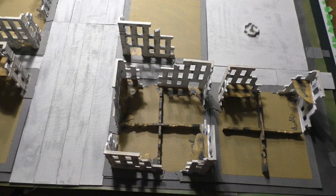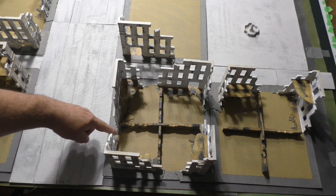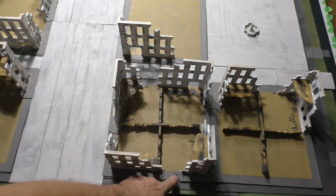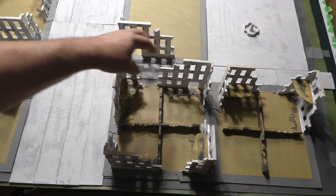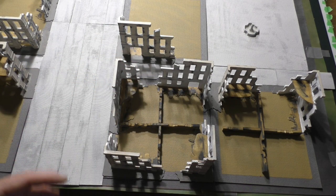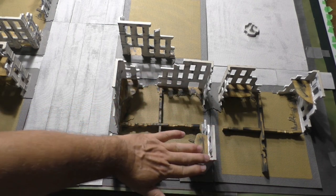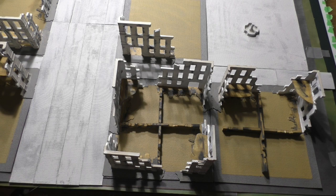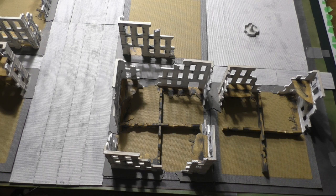Battlefront considers four walls to mean a complete building — a full house the tank cannot enter. You have to assume it has walls with windows so you can put your hand in to move troops, but it's a fully built house in game terms. If you decide to have just one, two, or three walls standing, then the building is destroyed and troops may move freely inside, using the remaining walls as free-standing cover rather than room enclosures.